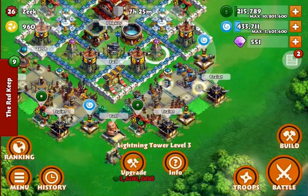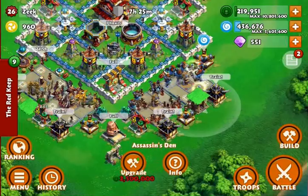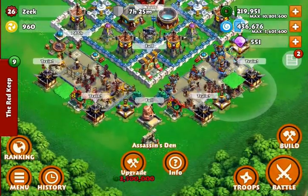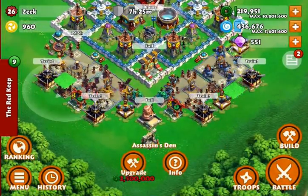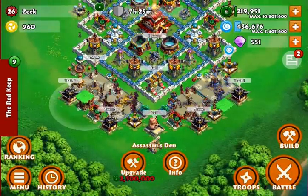Then the bomb goes off and they usually get hit by a lightning strike if that tower is still alive. You don't have to place your freeze trap and bomb trap directly next to each other — it's up to you. I also placed my assassin's dens down here; I like them there, they do pretty good and are almost always activated.